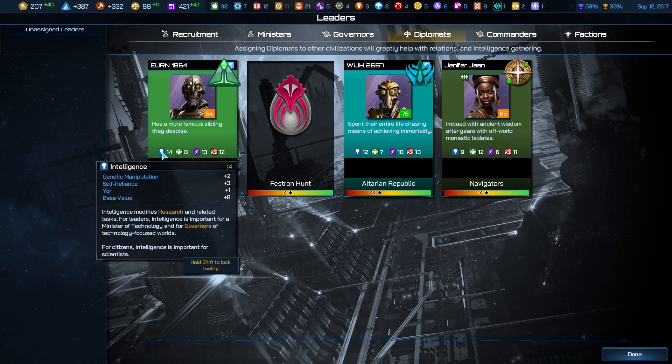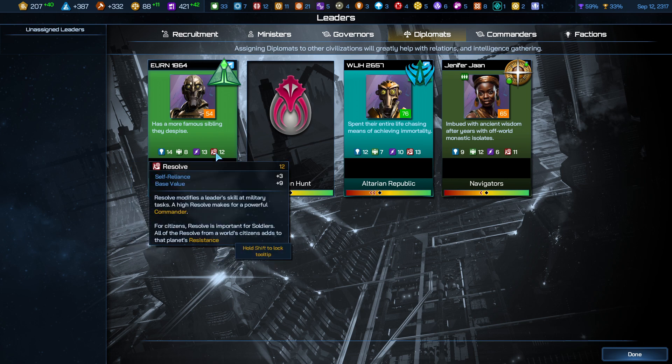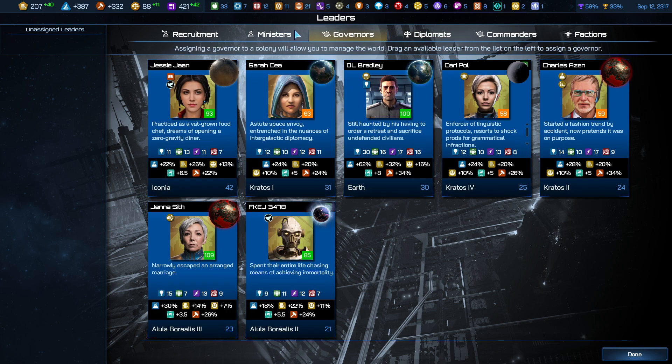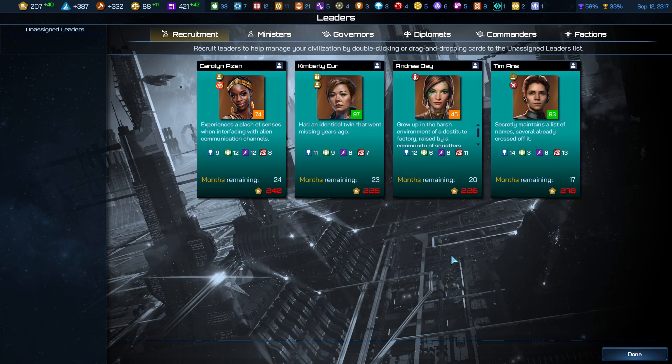Does research affect diplomacy? No, it has to do with the minister of technology — good for governor, good for research. Diligence is important for commanders, governors, and manufacturing-based worlds. Resolve is good for military commanders. It says social is important for ministerial positions, yet the tooltip doesn't explain why one leader with lower social is getting more diplomatic impact than Jennifer with her higher social. It just unfortunately is confusing and doesn't seem like it's working right based on their own tooltips.